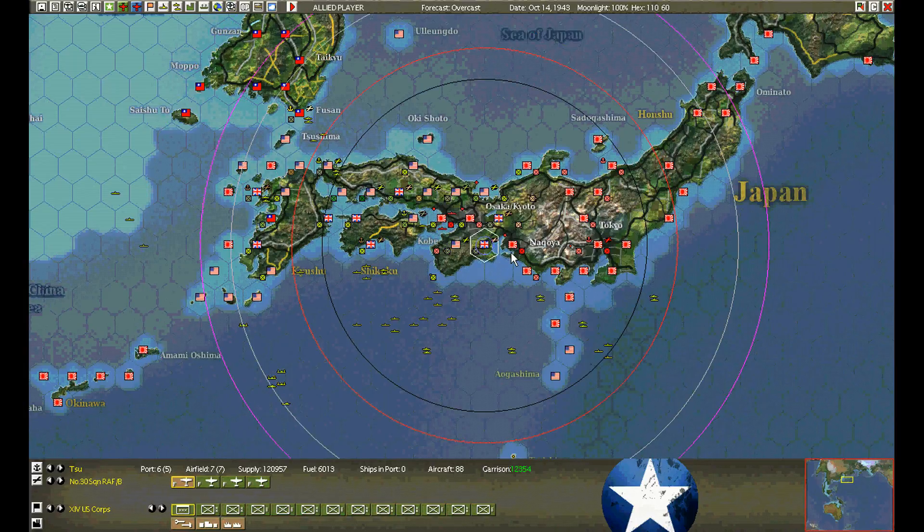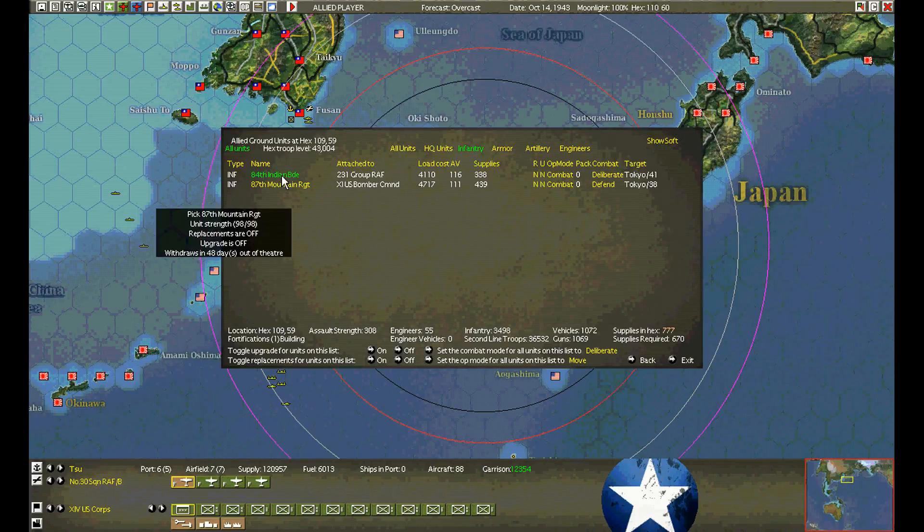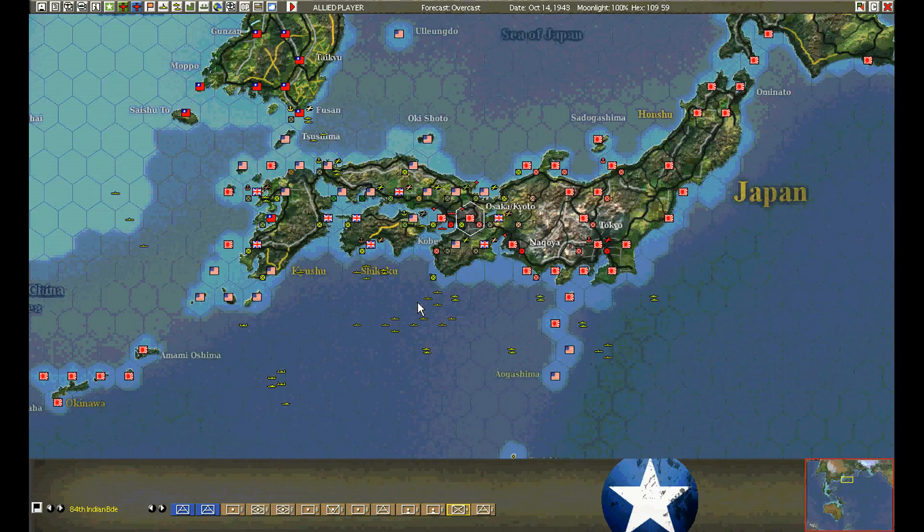The entire month of October has just been lost marching. We'll continue the bombardment. In Kobe and Osaka, we have an infantry unit. The 84th Indian is going to withdraw in 16 days, so I've ordered them to attack to try and burn up some more of the enemy supplies. 116 in a heavy urban environment — they're going to get wiped out like the Chinese. That's all right, they're gone. We're just giving up points, maybe it'll help burn up the enemy supplies.